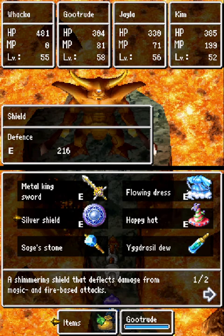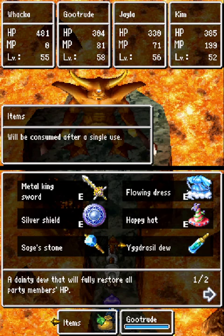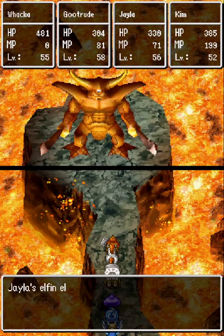Gutrude has a Silver Shield and Metal King Sword, plus a Flowing Dress. The Flowing Dress and Silver Shield are mainly for breath resistance — it's the only breath resistance she can get. Breath damage is the worst thing that'll happen here. She'll mostly be sage stoning; every once in a blue moon she might attack, but generally sage stoning and using Yig in the more dire circumstances. Elfin Elixirs are just in case. For Jayla — we picked up the War Drum, so she's going to be spamming that any time it's not active, because we need as much damage as possible for Wakka since we won't always have two people attacking.